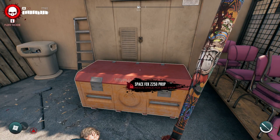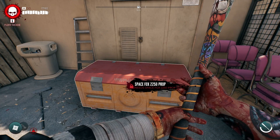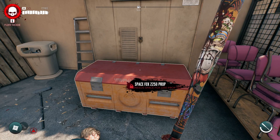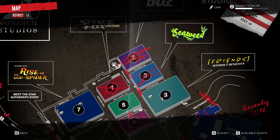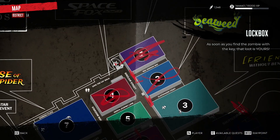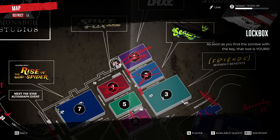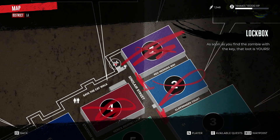Hello, welcome to Dead Island Studio. Today I'm going to be showing you guys how you unlock the Space Fox 2250 prop box. It's in this area over here in Mono Studios, but you do have to complete the story until you get to Venice Beach. Basically do it all the way until you get to Venice Beach and then come back here and you can actually do this.